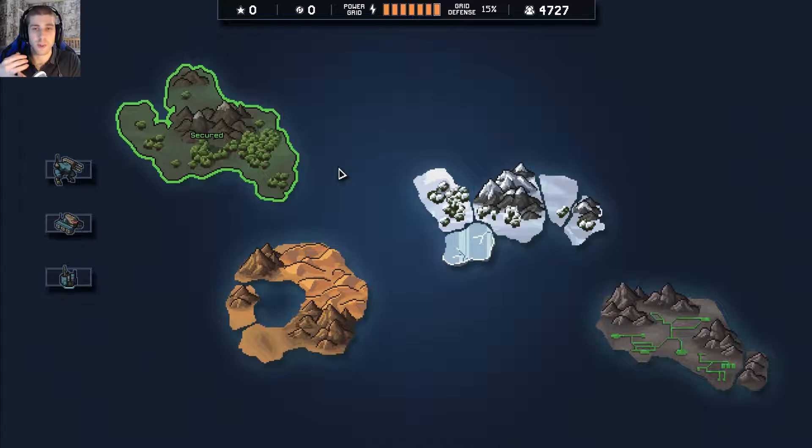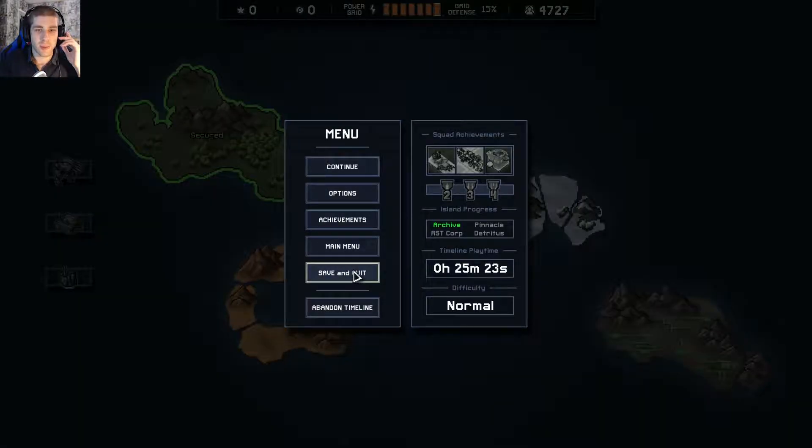There's one that heavily relies on ice to freeze things. There's one where they have to eat the corpses of the dead VEC with nanobots to stay alive, but they do a lot of damage — sort of glass cannon. There's a lot of different squads and I like that. There was one that was purely based on fire as well — completely flame throwing everything — which sounds like a lot of fun.